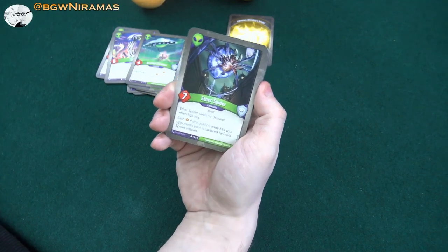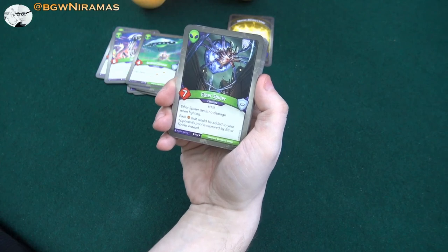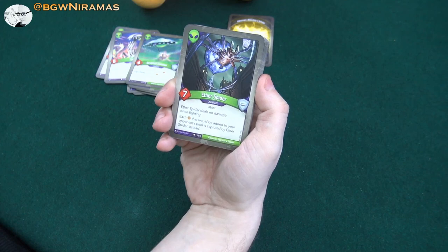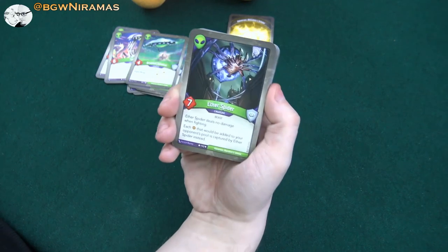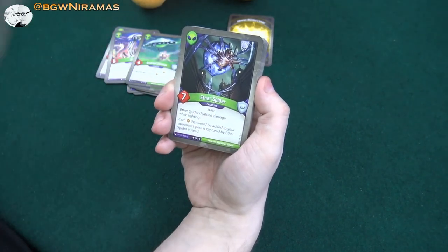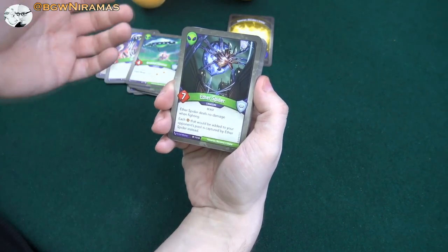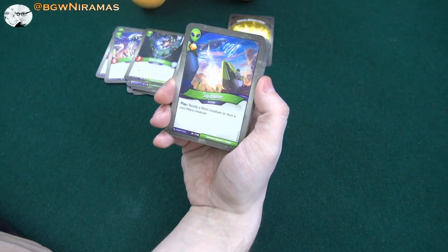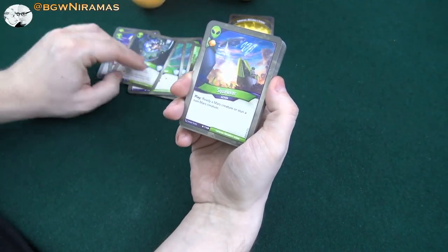The Eater Spider used to be one of my favorites, but I've had some issues with it lately — seven power. Eater Spider deals no damage when fighting; each amber that would be added to your opponent's pool is captured by Eater Spider instead. The issue is it can build up a lot of amber, and then your opponent has something like Fear to just take it off the board, and all that amber comes back to your opponent. Squawker is nice — ready a Mars creature or stun a non-Mars creature. I really like that either-or thing.